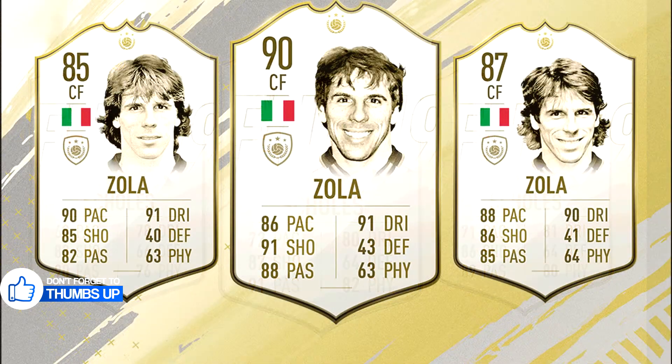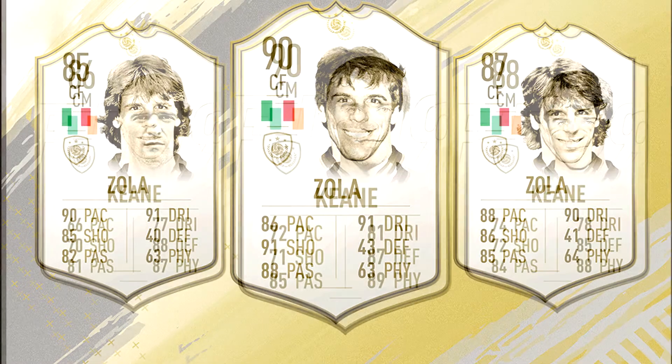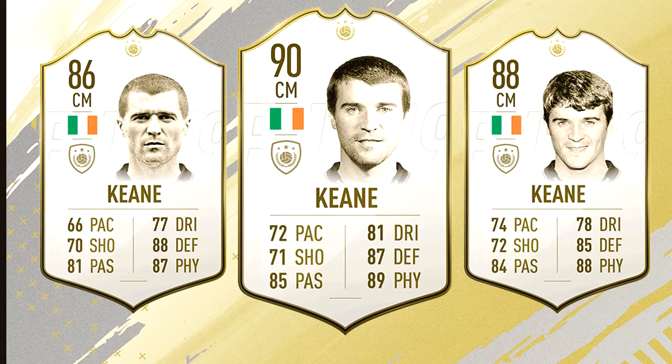Next in line is another Italian legend, this time former Chelsea center forward Gianfranco Zola. All three cards — 85, 87, and 90 rated — look insane, and the center forward position is crucial. He has 90 pace on the 85 rated card, 88 pace on the 87 rated card, and 86 pace on the 90 rated card. I think this card will be used extensively by those who favor fast-paced players in FIFA 19.